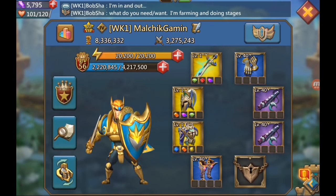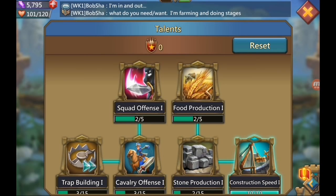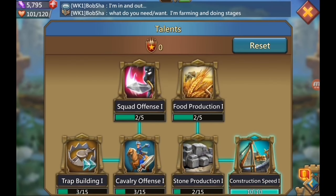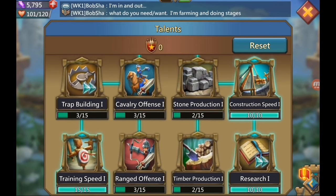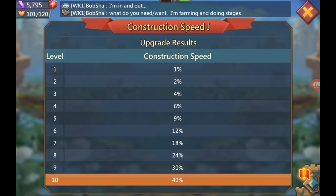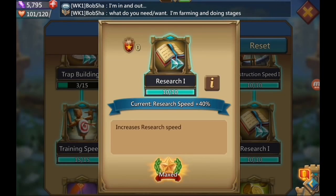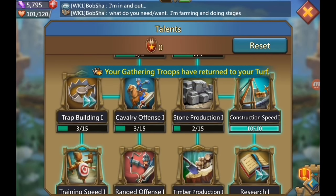A lot of people ask about skill points — called talents. For beginners, choose the right side: put two on food production, two on stone production, then go for construction speed one — that's very important because you're going to build a lot. Then go down and do research speed one. That gives you 40% extra construction speed and 40% research speed, which helps a lot.